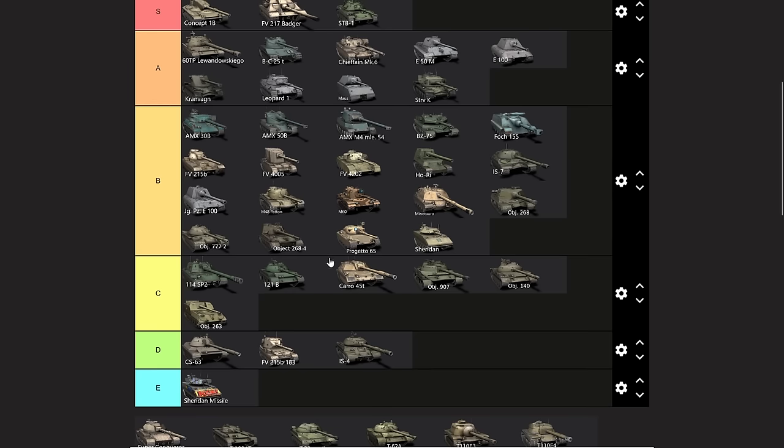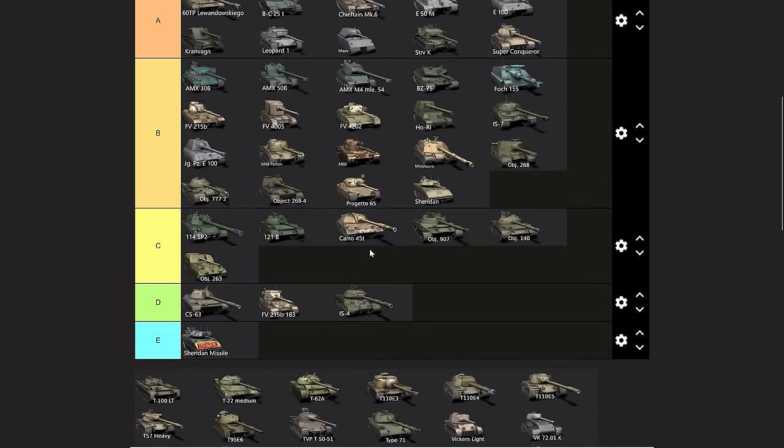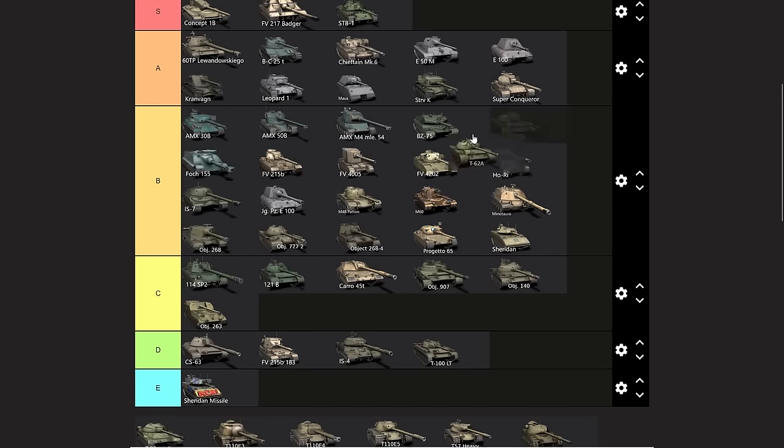The Superconqueror is also going up into S tier — it is very easy to play as a premium/collector vehicle. It and the Chieftain are very different roles and very different ways they get their performance. The Superconqueror is the worse vehicle on paper but it is easier to play and easier to extract performance out of. The Chieftain can do more but it's harder to do more with it. So I'm going to put them both in the same tier. The Tier Morality just goes down there — what's the point of it?